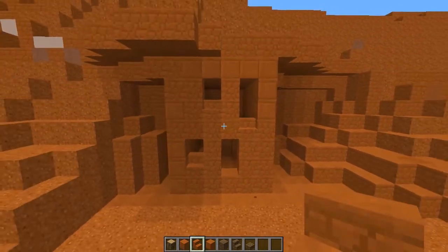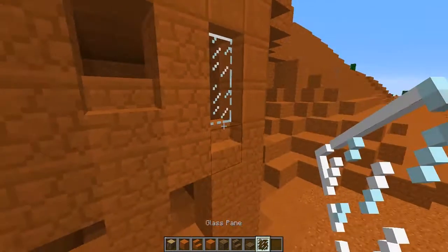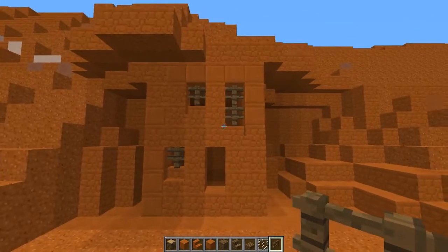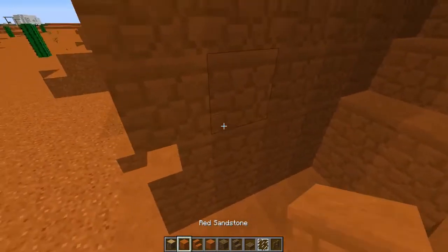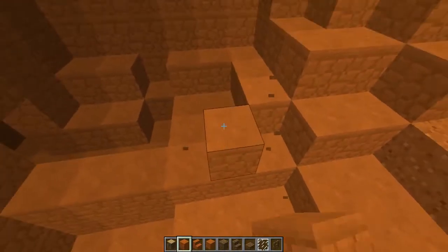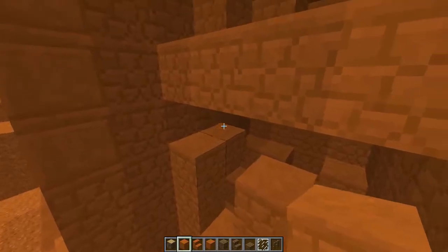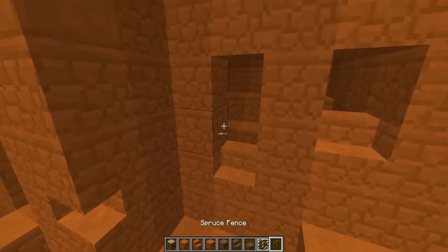I'm also going to add some details at the bottom of my windows with just some staircases. Now you could use a glass pane for your windows, but I think that's a little less realistic to what they would have had back when they built these houses. So I am going to use spruce fence posts for my windows. Also because these are starter houses based around PVE builds, you are going to have mobs, so you do need to fill in your windows. Then for a little bit more detail, I'm just going to add a second section to this house — a rectangle on the side with a couple windows just like the first build.